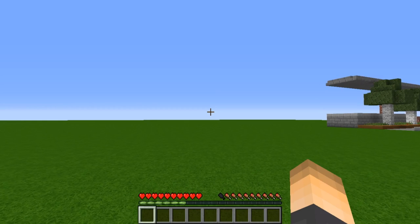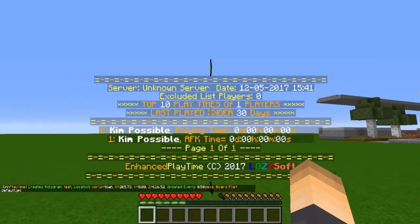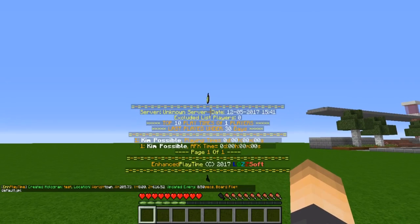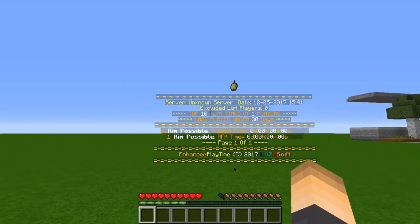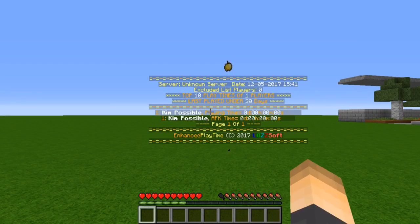There's not a whole lot to change in the config, but now let's go ahead and create our hologram. You type the command `/playtime hologram add` and then give it a name — I'm going to call this 'test' and hit enter. There we go — here's the awesome playtime scoreboard showing server name, excluded players list, the date, and the top five play times, which you can customize in the config.